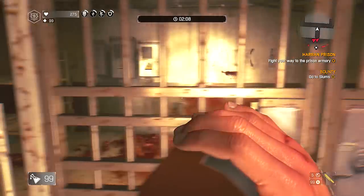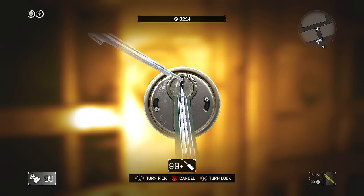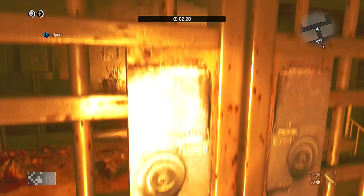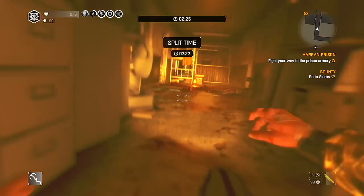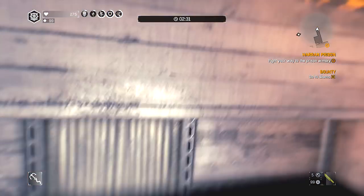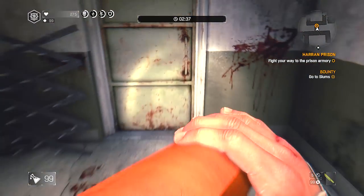I went ahead and used cloak to lockpick this part so you don't have to deal with the goon or the virals behind you. If you are using cloak, you have to be quick. Camouflage works too — it might be a little harder to obtain but it lasts longer. A lot of people don't lockpick as fast as me; I've had plenty of practice with Skyrim.